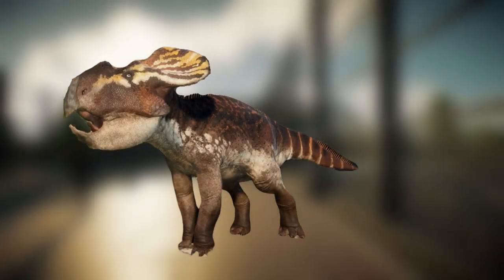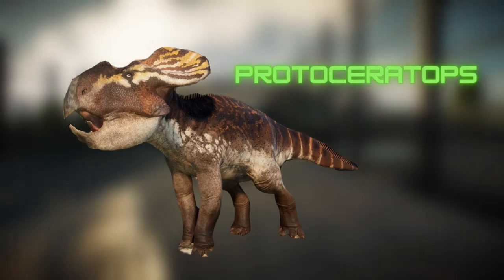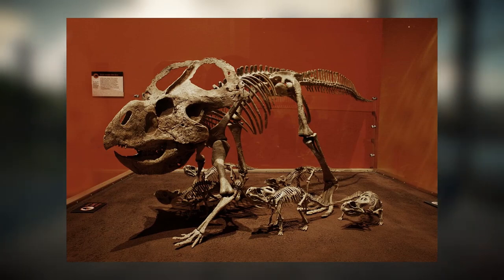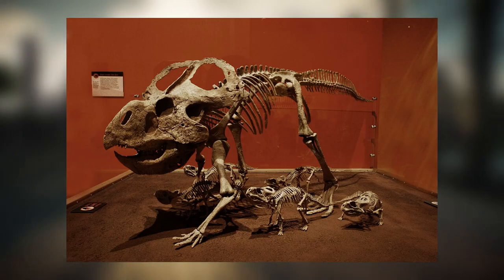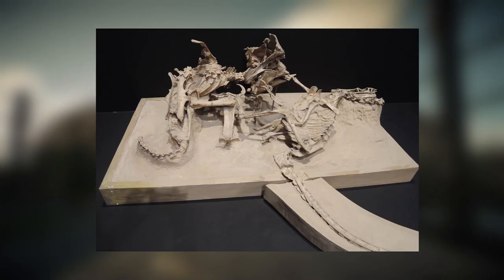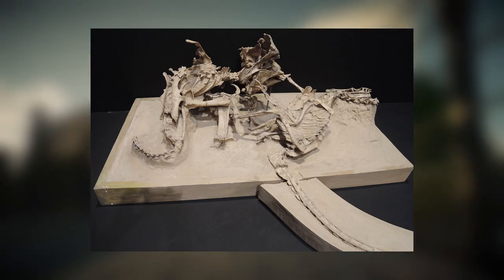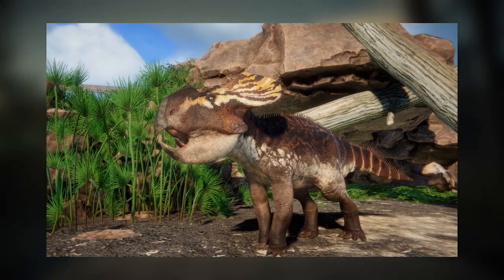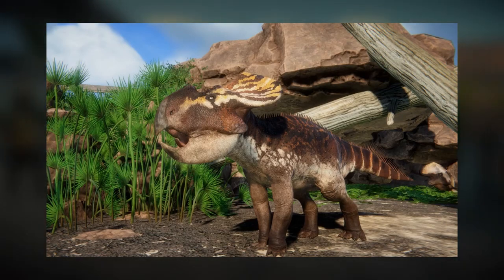The third creature I think would be a good addition is the Protoceratops. If there is something to be critical about the species in JWE2, it's that a lot of them are all pretty big — I personally think we need some smaller species in the game. Protoceratops is a Ceratopsian dinosaur that hails from Mongolia. One of the most famous fossils of the Protoceratops has it in a death grip with a Velociraptor, only about the size of a sheep. It would make for a great addition to our parks — a small social dinosaur that wouldn't require a huge amount of space for an enclosure. I can also imagine it having some very nice skins thanks to its frill.